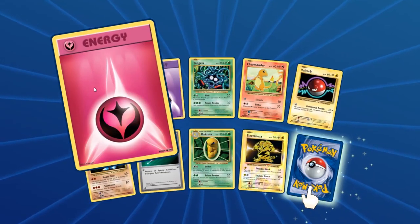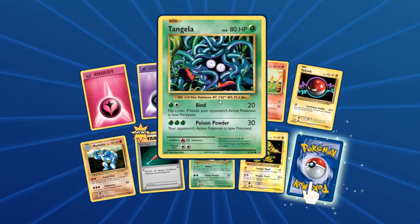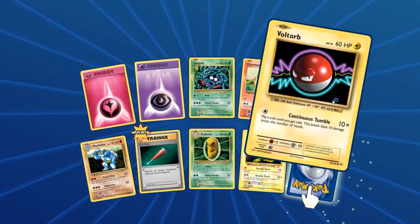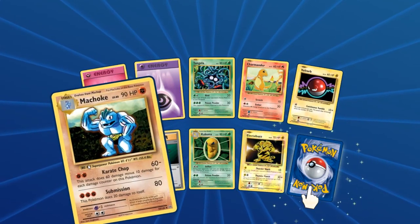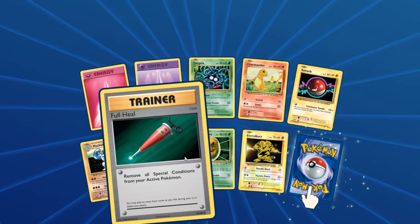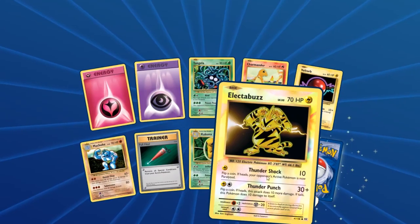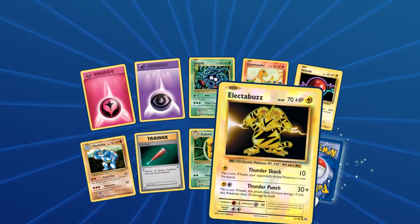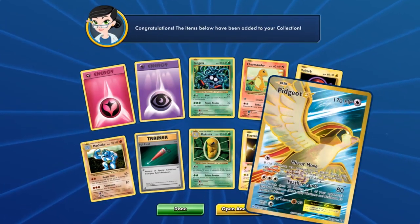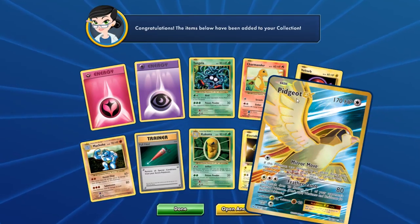So we got a Fairy Energy, Psychic Energy, Tangela, Charmander, Voltorb, Machoke, Full Heal Trainer Item, a Kakuna, an Electabuzz Reverse Holo, and finally — ooh! Pidgeot EX. My brother, I think, has a Pidgeot EX card, but I do not.